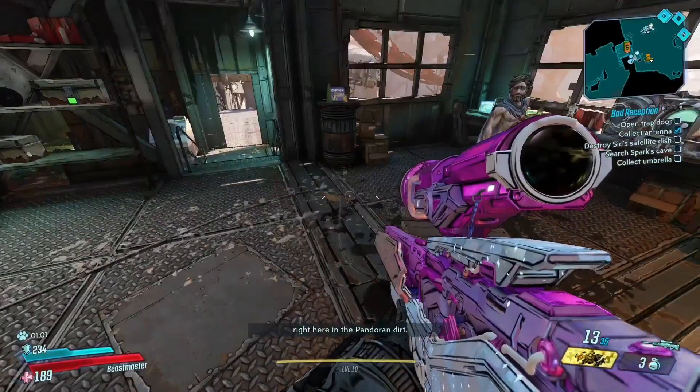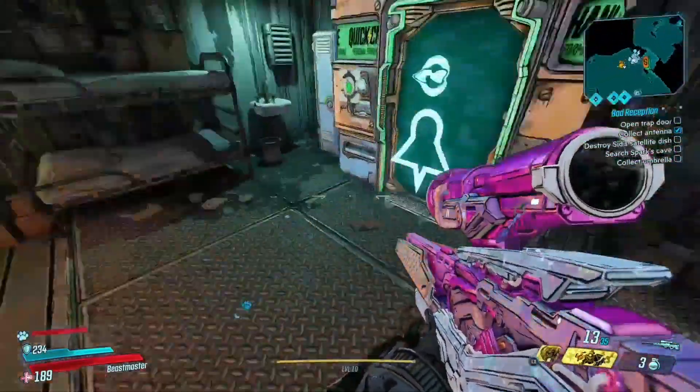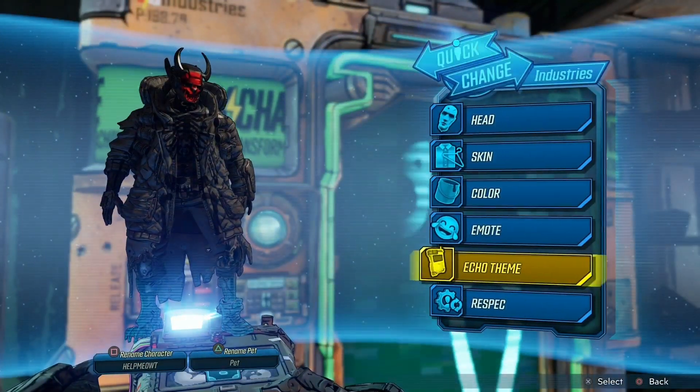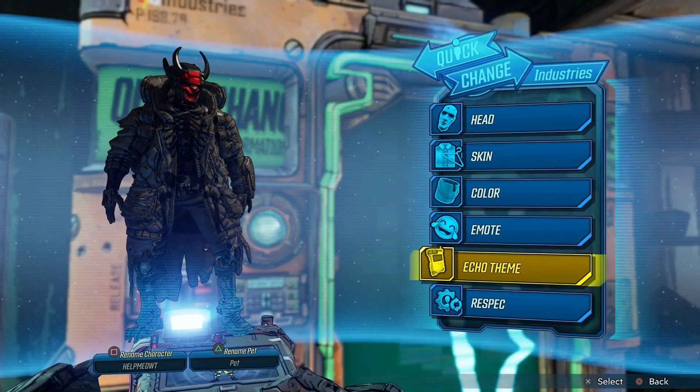Go to any customize stations, wait for the pet to load in first, and then in the bottom left you should be able to rename your pet. It's triangle on PlayStation, but press your respective buttons on whatever console or PC you're using.